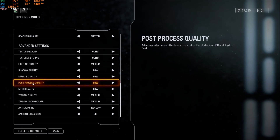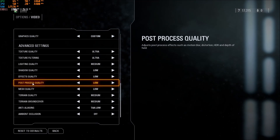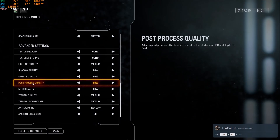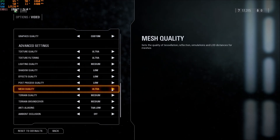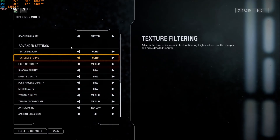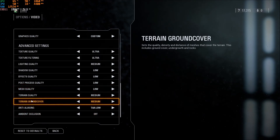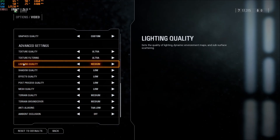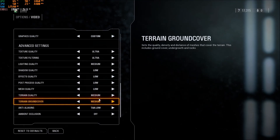Post-process quality will not give you a lot of FPS, but you want to put this one at low — those are effects like motion blur, distortion, depth of field that you don't want when playing multiplayer. Mesh quality has a huge impact on your FPS — comparing ultra to low, you can get like 8%. Depending on your FPS target, go with medium or low. Terrain quality and terrain ground cover are a bit like lighting — going medium gives you better image quality without losing much FPS compared to low, so go with medium.